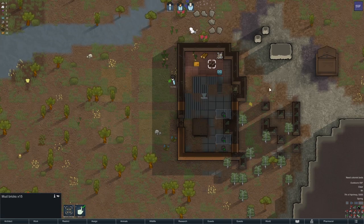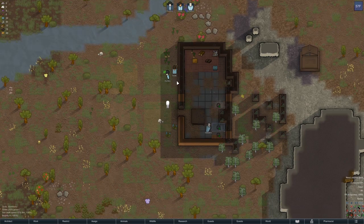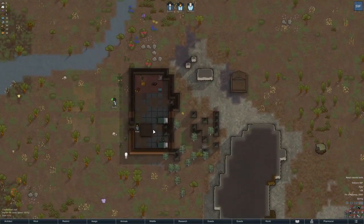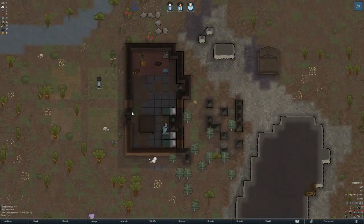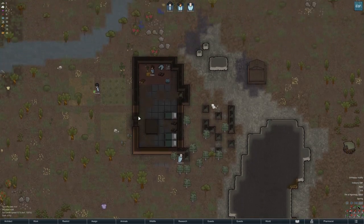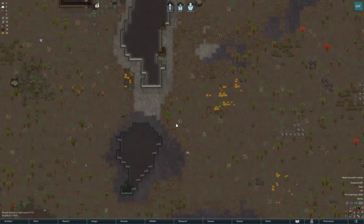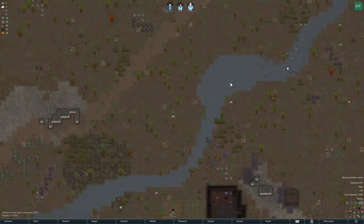We got some mud brick hopefully to use to repair this home zone. Having this building here will make our life a little better to start with because we already have a table. If they can repair all this, it'll be a good home to sleep in for the first night. We can use this as a defensive position.